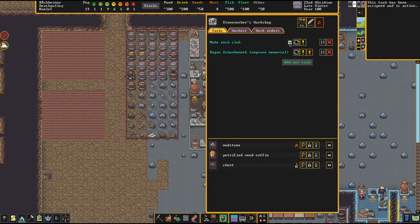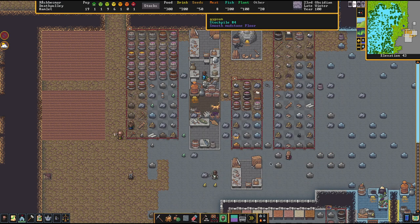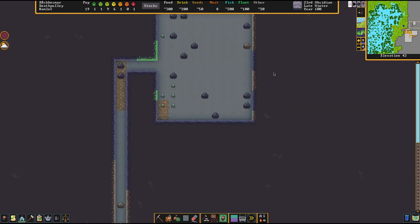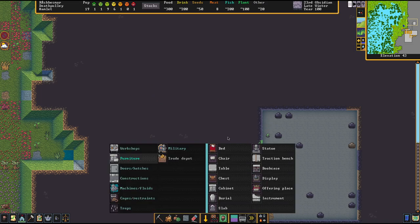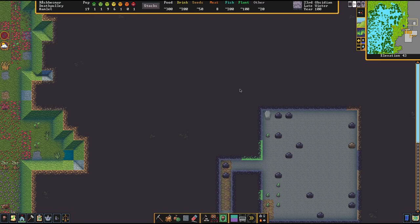We're just going to wait for them to make both of these items. We already made our casket, so you want to find a nice space to put — wherever you want to bury them. I made this little area right over here. I'm going to first put the casket down: go to Build, go to Furniture, go to Burial. We're going to wait for somebody to actually come by and build that for us.